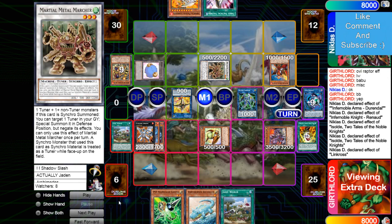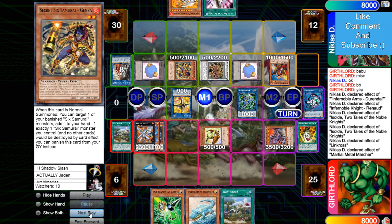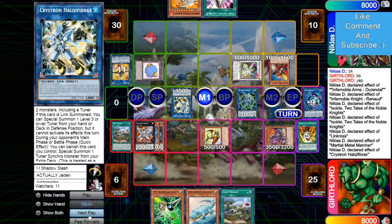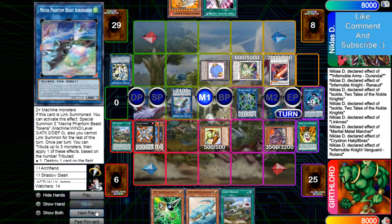He actually only took one token away. He's going to summon Metal — Metal effect brings back the Six Samurai. Going to make Herald. Go into the Needle, Needle effect brings out Jett. Go into Roland, Roland effect. Link into the Mecho Phantom Beast, bring out tokens.